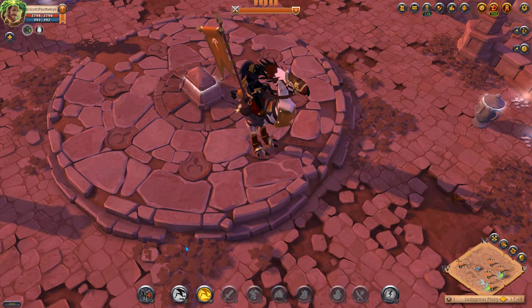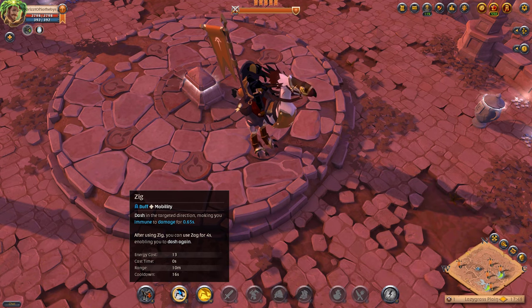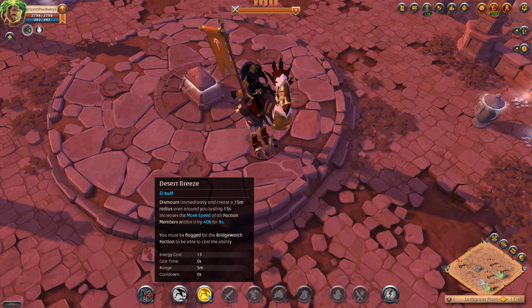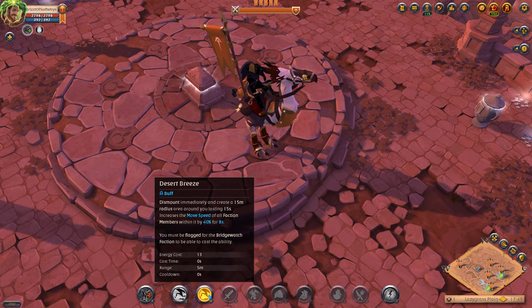Tier 8 elite battle mounts include two unique abilities each. You can ride these mounts and use their Q abilities regardless of your current faction status. But to use the W abilities to dismount, you must be flagged for the correct faction. Likewise, the area of effect buffs granted by the W abilities can only affect allies who are flagged for your faction.